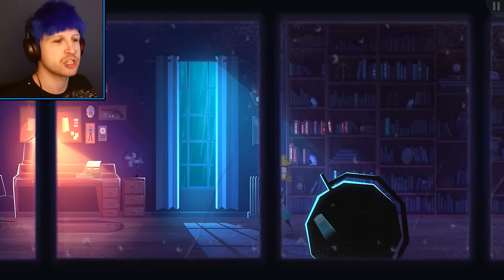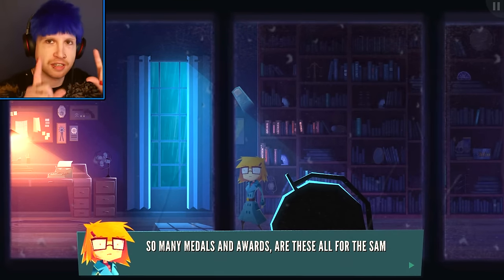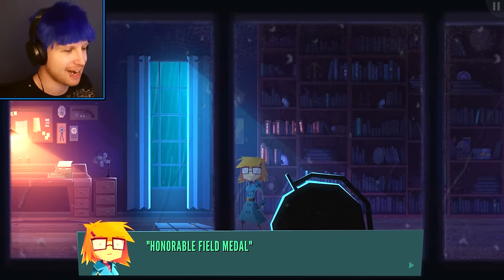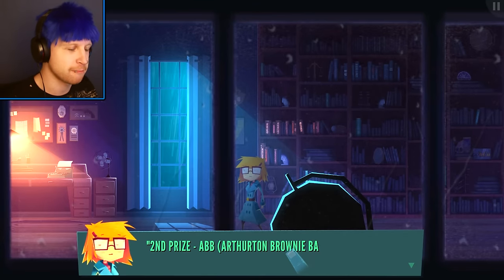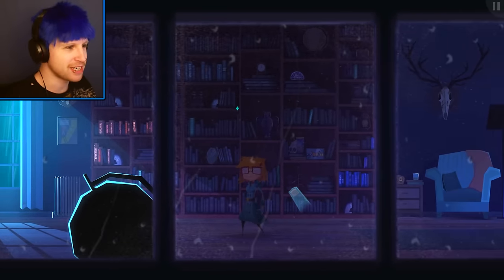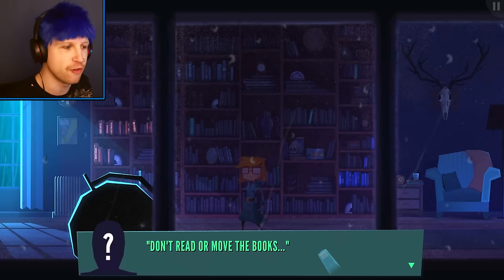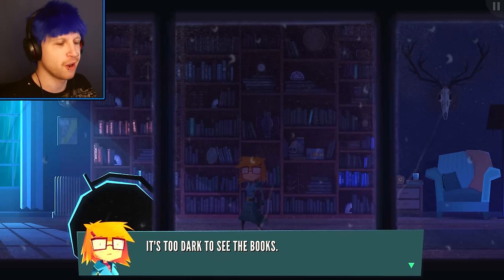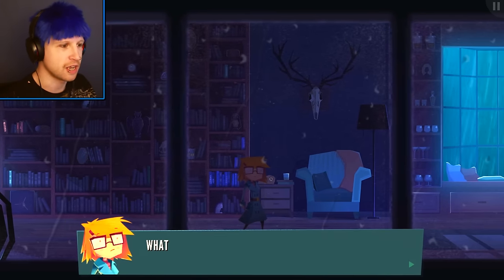I'm giving them the worst voices possible. So when we come over here, you can see the little Sims crystal to show what we can interact with. So many different medals for this one person — a Marksman Award and also second prize for the Brownie Bake Off. I want some brownies. We can't actually interact with these books; they're just reiterating 'don't move or read the books.' But that's interesting — why would he be so concerned? Oh, we can't interact because it's too dark.